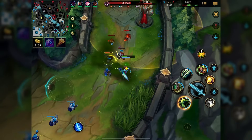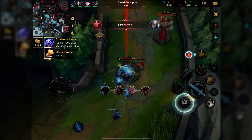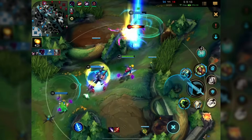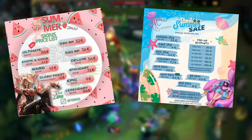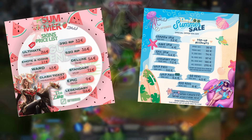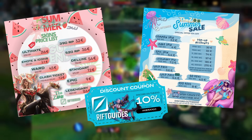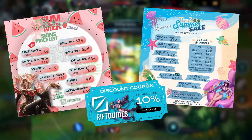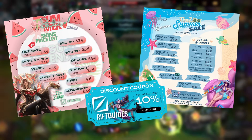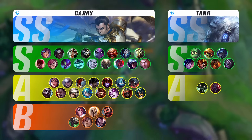Now before we move over to the jungle tier list — are you tired of overpaying for skins in League of Legends or Wild Rift? Then check this out, because I've partnered up with Dream4U to give you guys massive discounts. Say goodbye to overpriced skins and say hello to your new favorite skin. Use the discount code KERKS10 to save 10%. Join via the Discord link in the description below and enjoy your cheapest yet biggest shopping spree ever. And with all that said and done, we now move over to the jungle tier list.